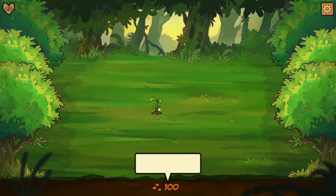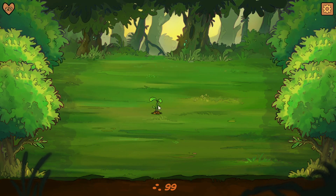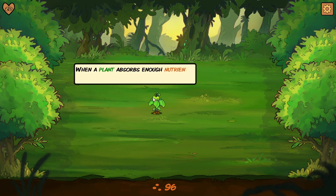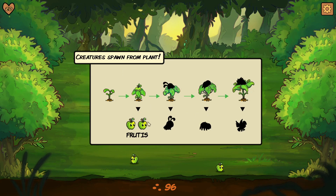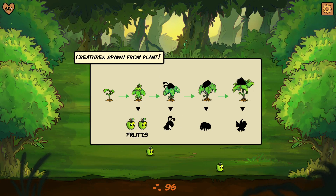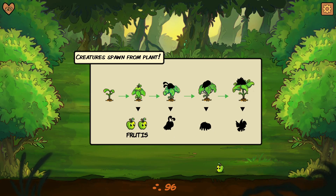So we start off with a little plant. It eats nutrients — this is our nutrients or our money. It'll eat nutrients to grow, and once it grows, there we go. It's so cute, it's an apple! So we'll get an apple. This is the creature spawn. These are little caterpillars that will eat the apples in order to grow, and then they turn into butterflies. And then the third one is a spider that will eat the butterflies and the caterpillars in order to survive. As soon as they become adults, they can reproduce. So that'll keep your economy going too.